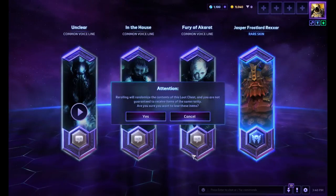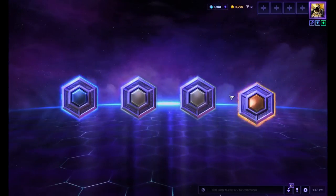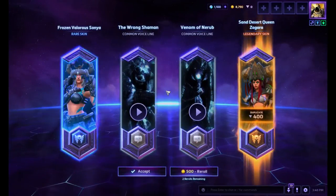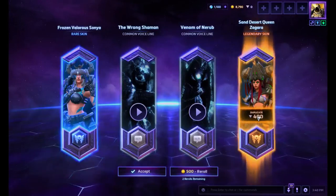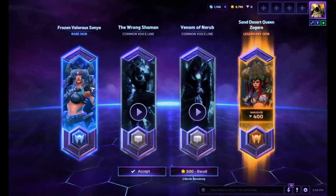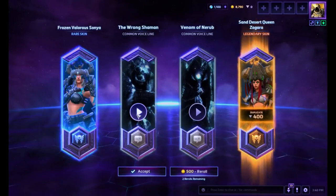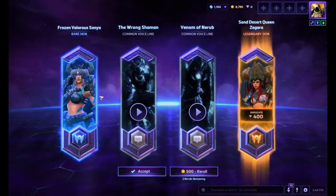Okay, this one I'm gonna reroll. I got a bunch of girls... Oh! Legendary! Legendary! Oh — Sand Desert Zigar. That's a duplicate. Legendaries, disappointingly, can also be newly released heroes. I got a legendary one with Zul'jin in it. Messed with the wrong shaman.